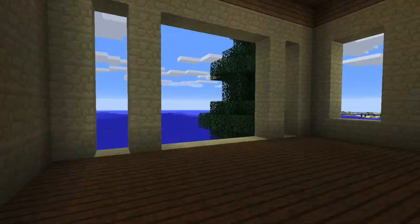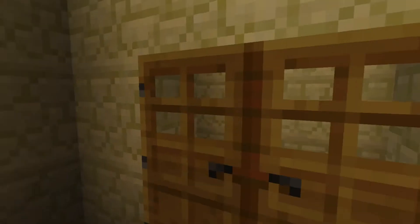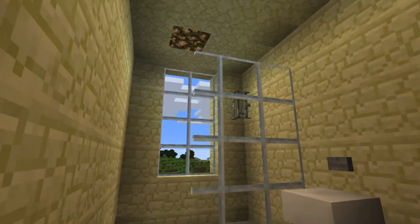You have the same thing in this bedroom over here — basic bedroom, vaulted ceilings. A closet and then a bathroom.